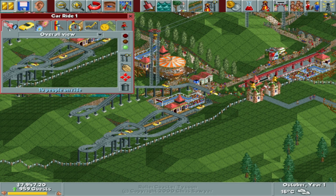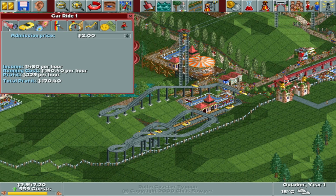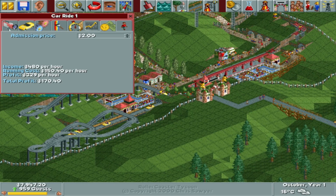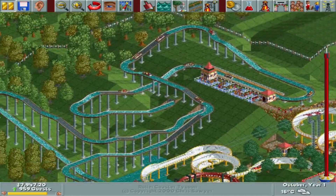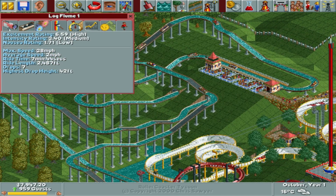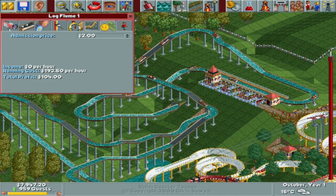If we go into the actual stats — total profit 170 dollars. It takes 150, so we're not making too too much, but it's a good ride. Then the other main thing was building this crazy thing, which is just so popular in the park so far. It's high excitement, which is perfect, a medium intensity, which is good, and nausea is low — so that's perfect. We've already made 104 dollars out of that.